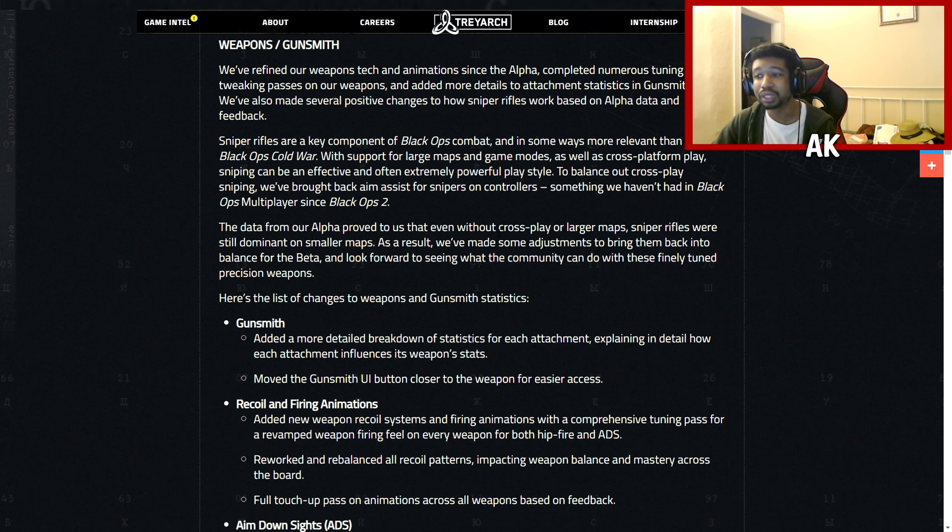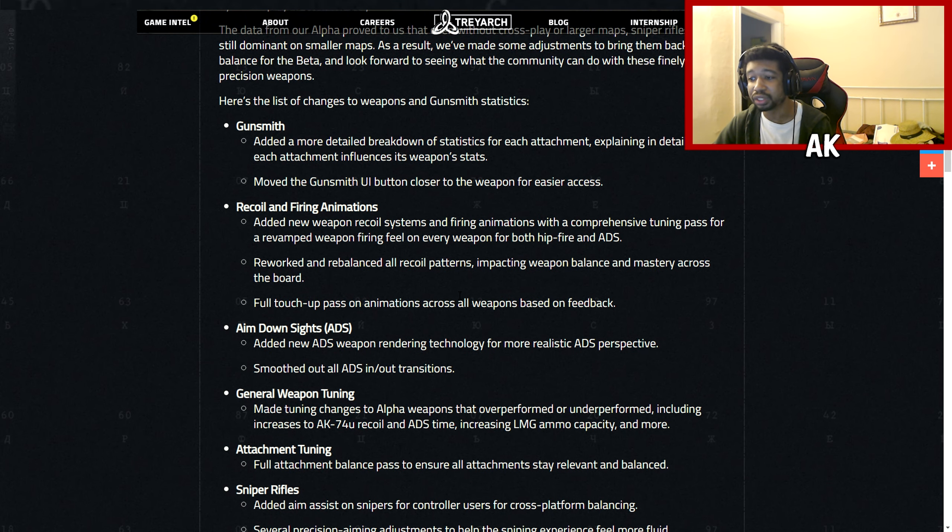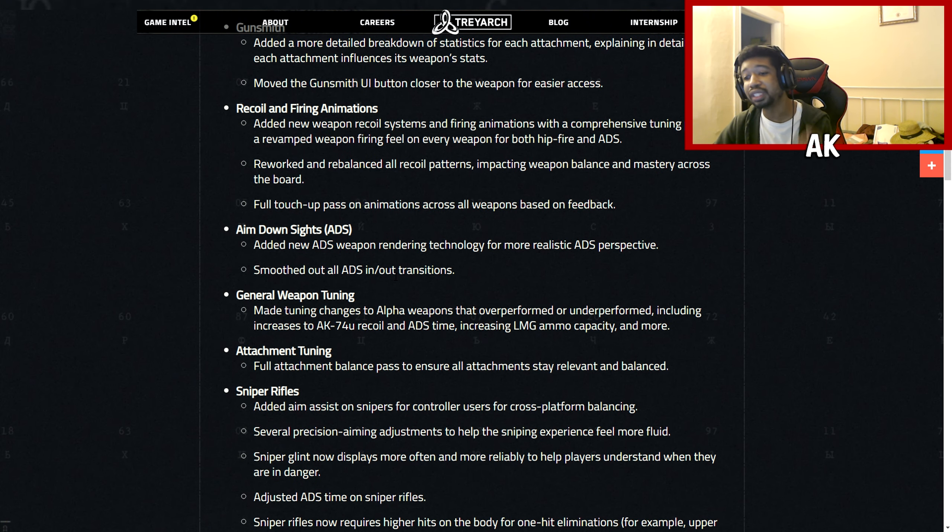Weapon and Gunsmith changes were also included for this beta. They added a more detailed breakdown of statistics for each attachment, and moved the Gunsmith UI button closer to the weapon for ease of access. For recoil and firing animations, they added a new weapon recoil system with a comprehensive tuning pass for a revamped firing feel on every weapon for both hip fire and ADS. They reworked and balanced all recoil patterns, and tuned ADS speed. They also added new ADS weapon rendering technology for a more realistic ADS perspective.